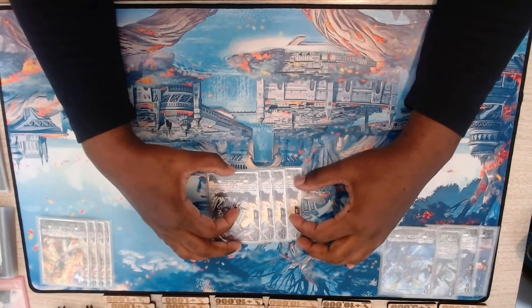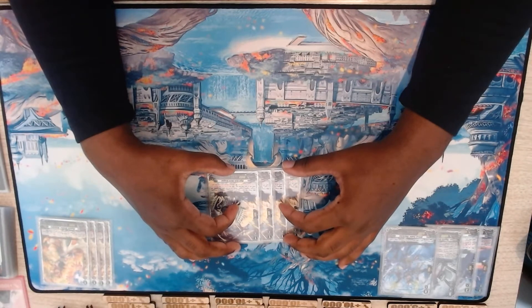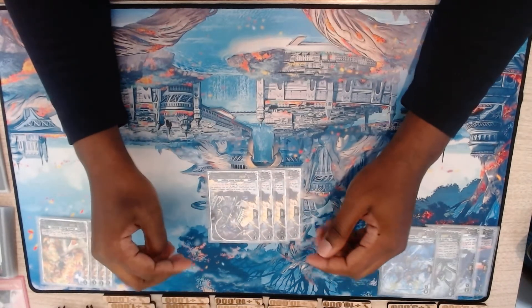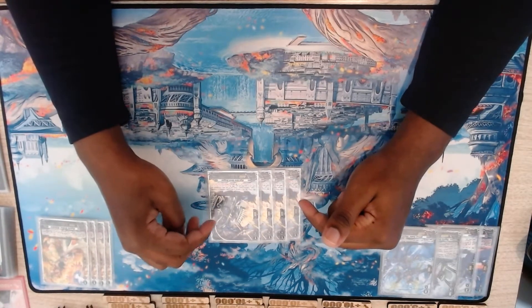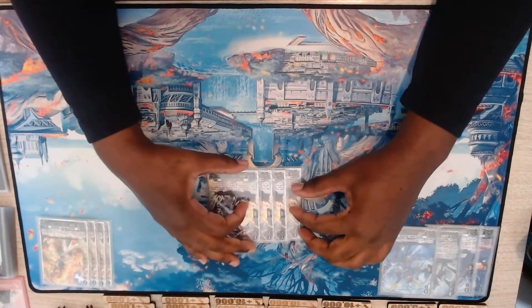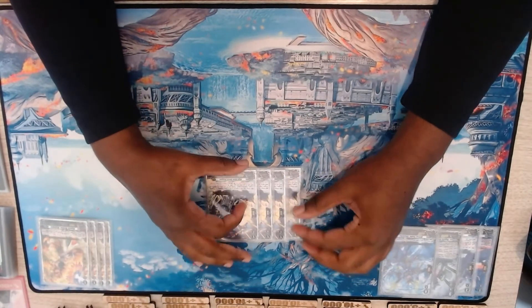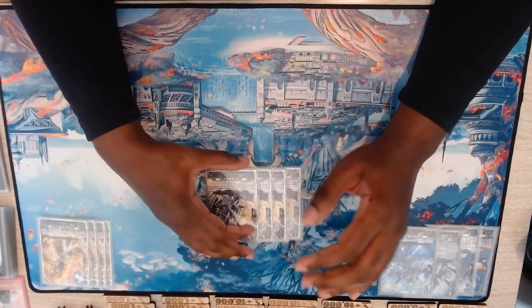When this unit is placed on rear guard and your Vanguard is Flagburg Dragon, choose another rear guard and until end of turn it gets its effect: when a unit attacks, if it's the first battle of the turn, you can counter blast one, soul blast one, and then stand it. Some people play three of these — I just don't see that as an option. This is definitely a four-of.